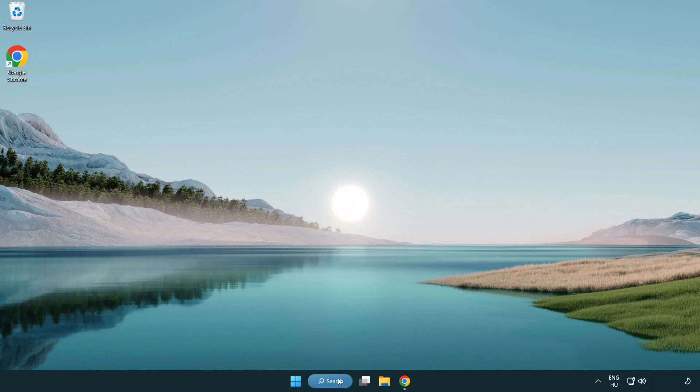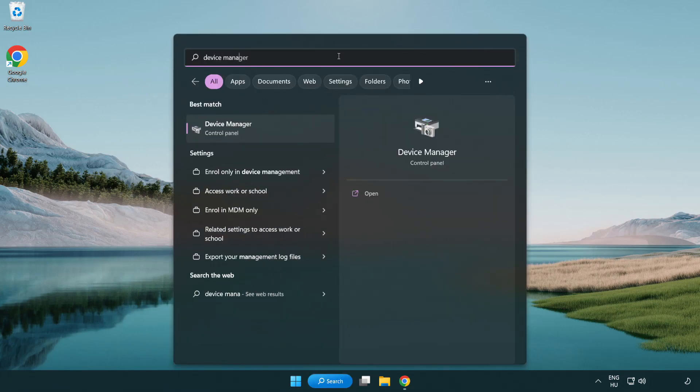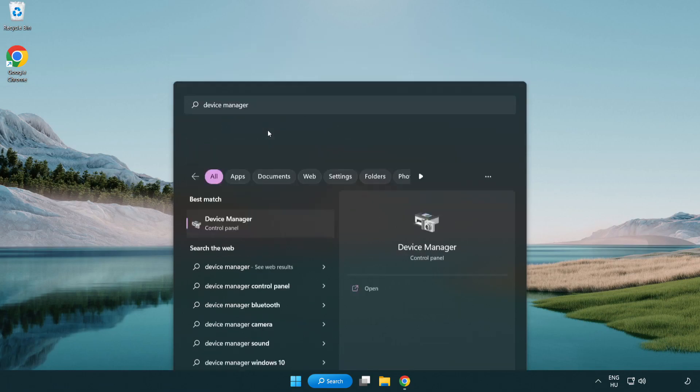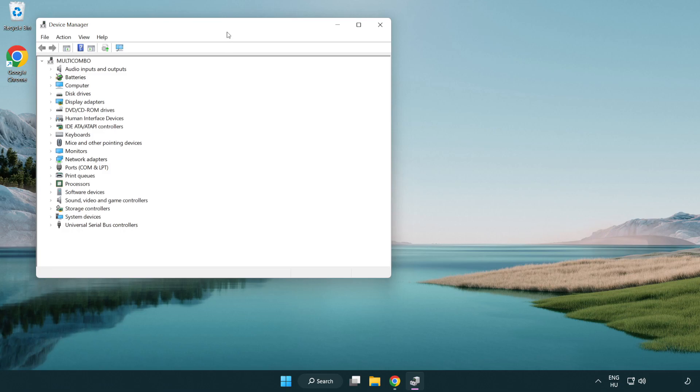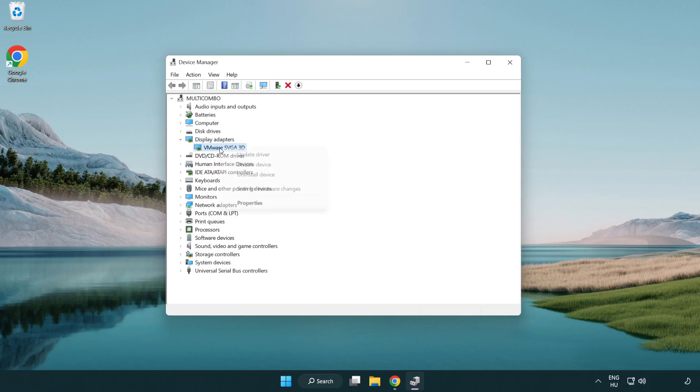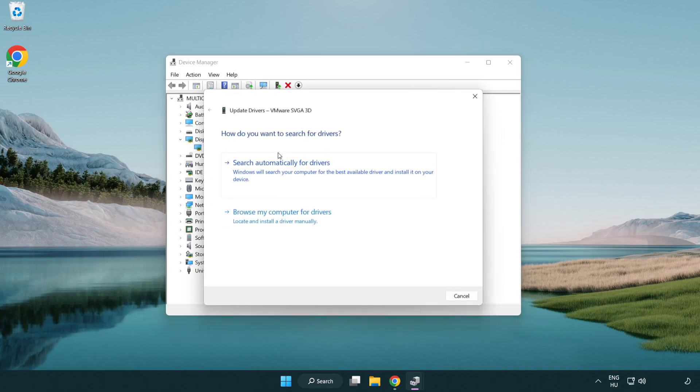Click the search bar and type 'device manager'. Click 'Device Manager', then click 'Display Adapters' and select your display adapter. Right-click and choose 'Update Driver', then select 'Search automatically for drivers'.